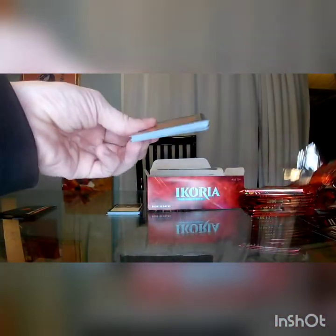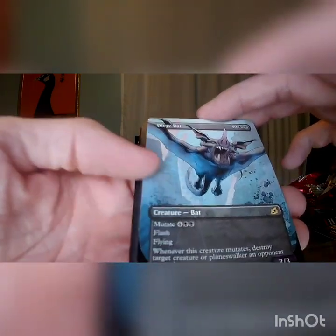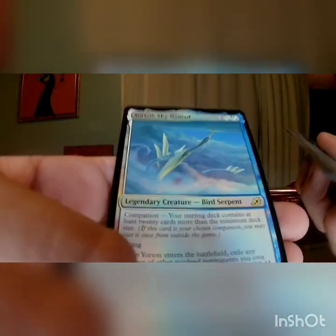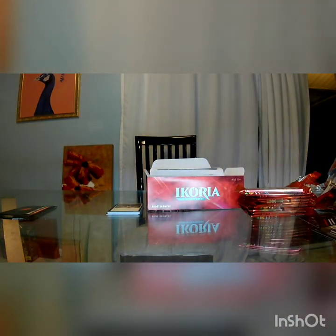There's our rare: Full Art Dirge Bat — there he is. Titanoth Rex, Avianodity, Heartless Act, Tentative Connection. Wait, there is a foil — oh yeah, it's a foil. So I lied — I've lied twice, I've got no idea what's going on. Good card, good card. I just don't know how to open packs. Set the foil guy aside because I know he's played in some sort of constructed format. Get rid of the plastic and punch out token. Windscab Krag — that is not a foil, so drop this, drop this, rare to the back.